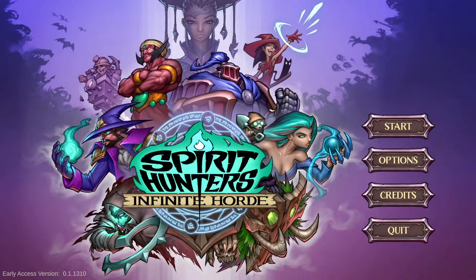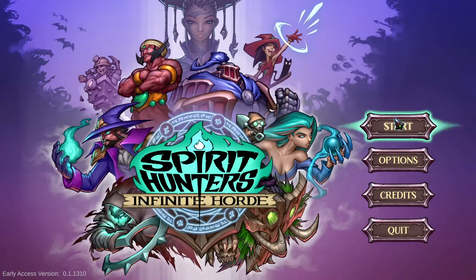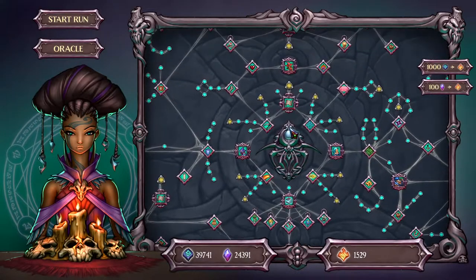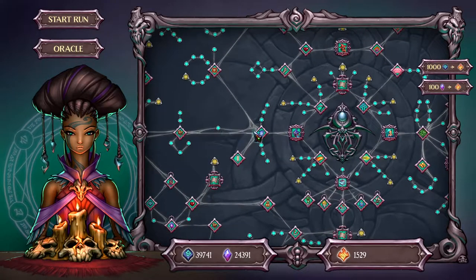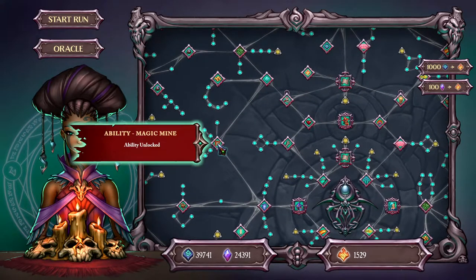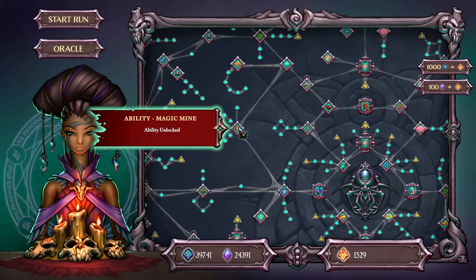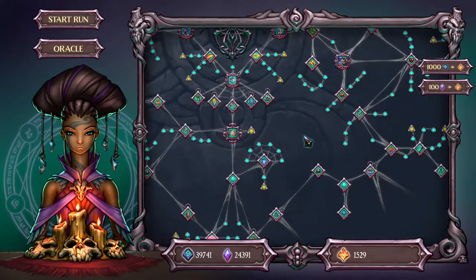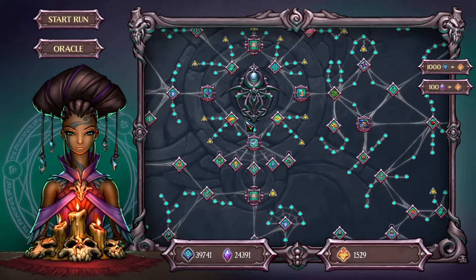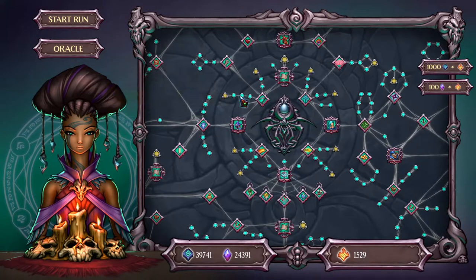Hello everybody and welcome back to another Spirit Hunters Infinite Horde video. This is the Mighty Reset. I'm going to be doing a reset of the game just to show off a few things as leveling progresses. My goal will be, as we see locked things — because unfortunately I cannot see what is locked — I will be pointing out which regions the enemies are in to unlock things. I know the Red Reapers are down here and things like that. The other element will be to see how the game is with some knowledge of the map and more playstyle.